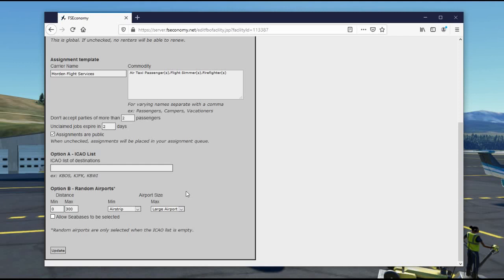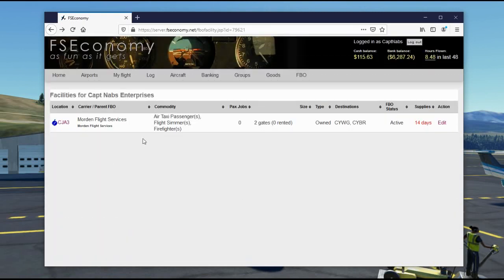You can set a specific list of destinations — this is where it gets powerful if you have a network of FBOs. For example, I'll set destinations to Winnipeg (CYWG) and Brandon, Manitoba (CYBR) — those will be the only destinations generated. Alternatively, if you leave the destination list blank, the server randomly selects airports within a certain distance and minimum size, and you can even allow military bases. So you can either pick specific destinations or let the server generate assignments randomly to nearby airports. There's my passenger terminal at Morden, with names and destinations all saved.